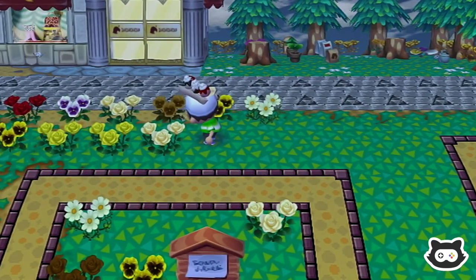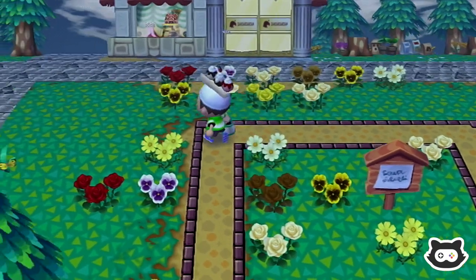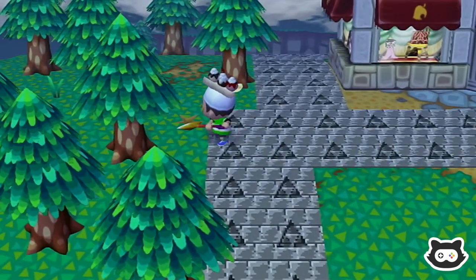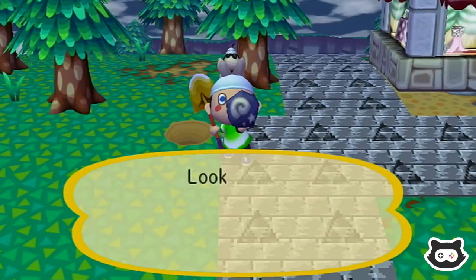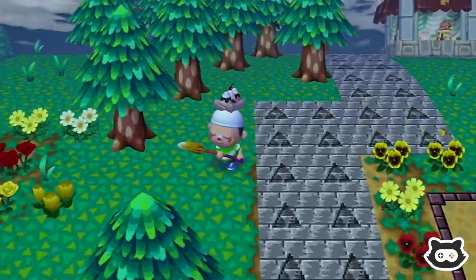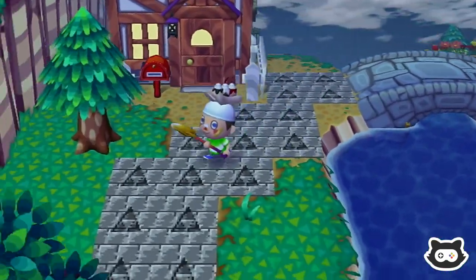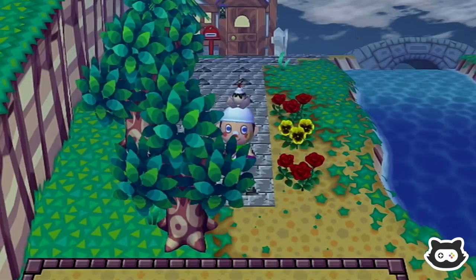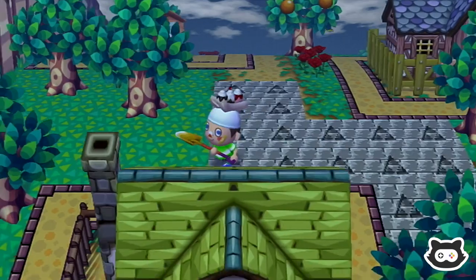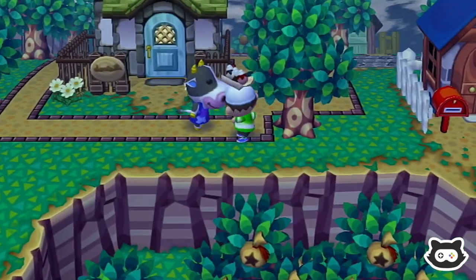I think I saw a fossil over here, so we may as well head around the village and see if we can pick up some more fossils, because we've got so many to give to Blathers to appraise. We need to check on our money trees - that's kind of our main goal going into this week, continuing to grow our money trees. Going around town looking for fossils is a daily task, and it gives us a chance to see if there's anyone walking around - maybe Sahara. Pascal's not here.